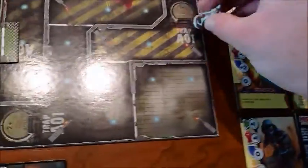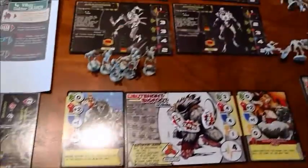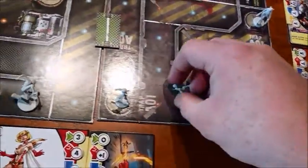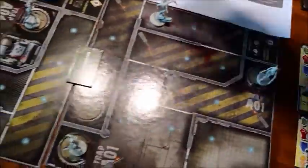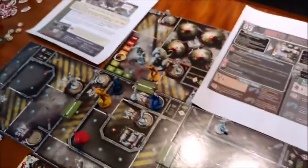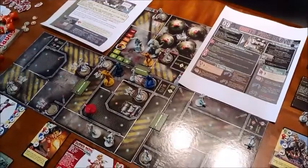Now we construct new robots, which are going to be Gynoids. Gynoids are kind of scary in this scenario because they have the ability to shoot, and they choose to do so quite frequently. That's it for the end of round two. I'll pause the episode here — when we come back we'll have done the strategy phase for the next episode. Thanks for watching.